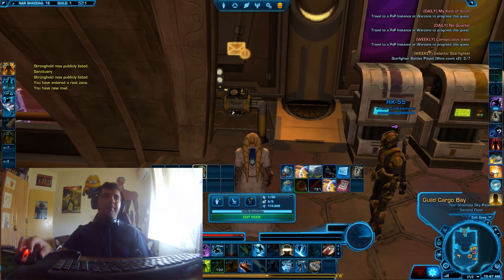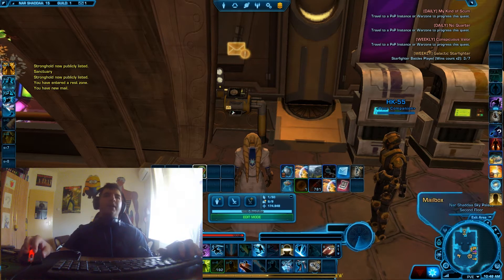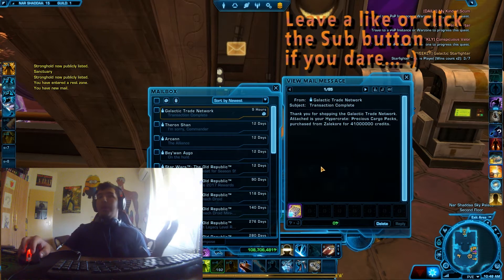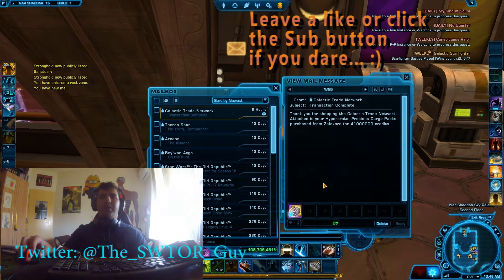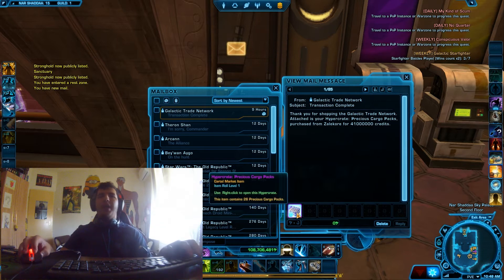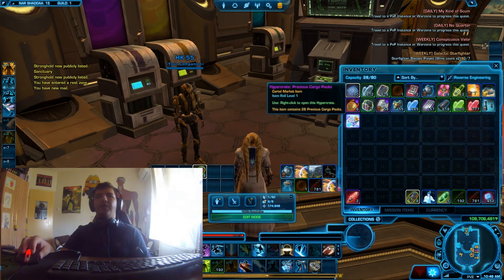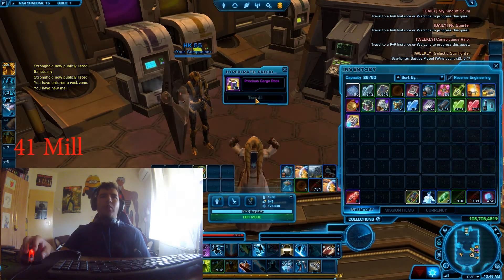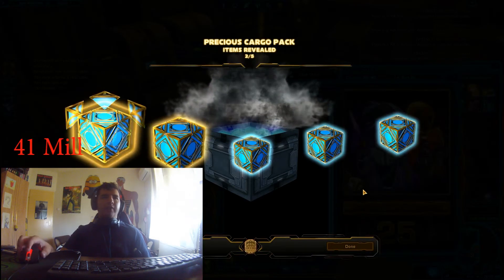Hello guys, this is TheSwaterGuy here and welcome back to another Worth It episode. This time I'm going for a Precious Cargo pack — I bought it for 41 million credits at the end of yesterday when I was really tired. I saw the prices went down after that 56 million and it was still a little bit profitable. So I want to see on 41 million if I can still profit. 26 Precious Cargo packs — probably the last time I'm gonna open this, or maybe not. Let's check out what I get.